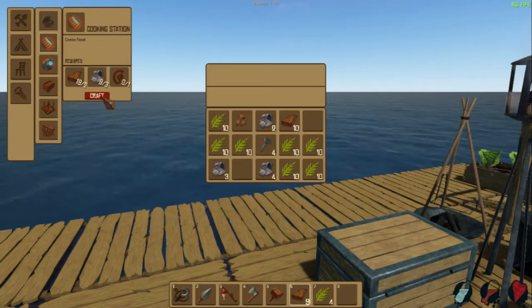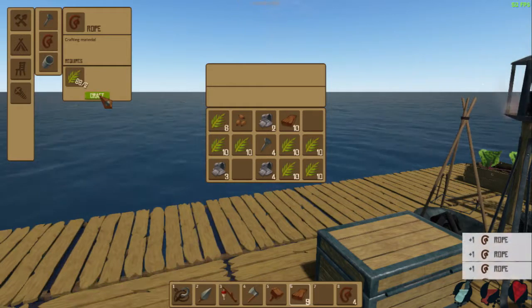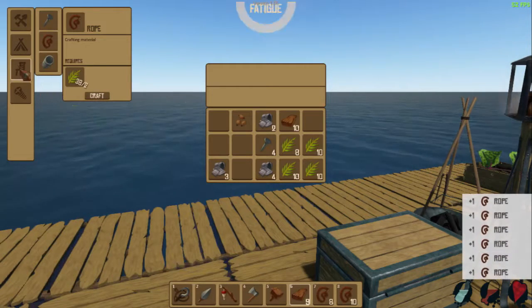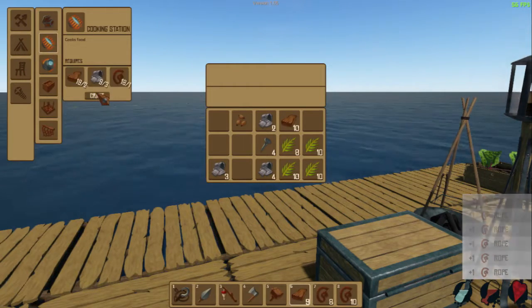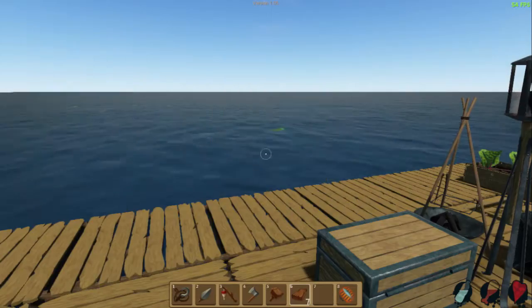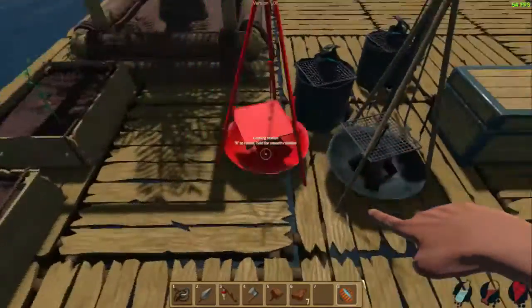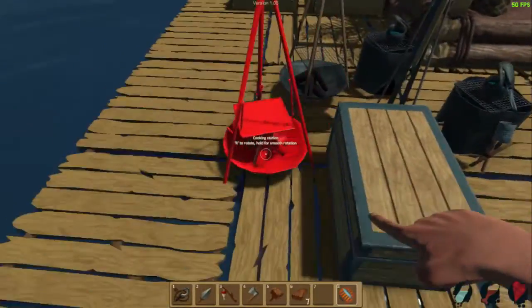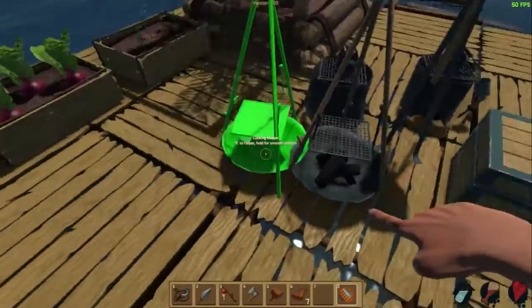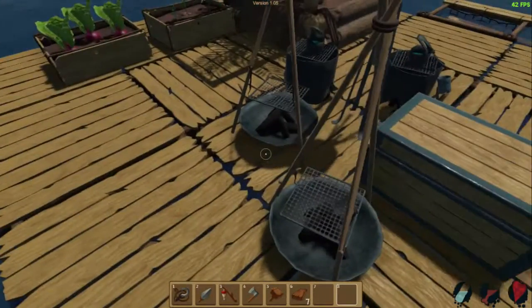I guess I can go for another cooking station. So much thatch, holy shit. And now another cooking station — you are right there. You can go... where do I want this to go? Because I want more beds over here, so I think I want you to go over here. That's fine with me.